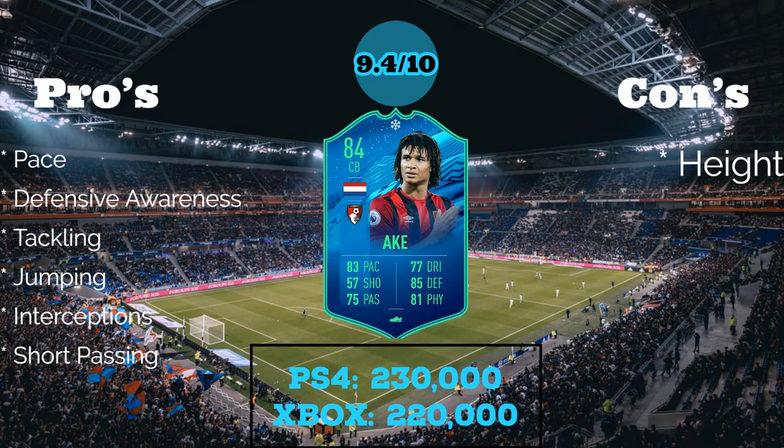Into the first pro — pace. He's got 83 acceleration, 83 sprint speed. I ended up putting an anchor on him just to up the pace, defending and physical quite a bit, so he's just an absolute beast. His defensive awareness I've listed as a pro as well — he's always in position to make interceptions and tackles, and obviously he's quick too, which you'd love to see. He's got great tackling as well — nine times out of ten when I made a tackle with him, I came away with the ball. In this FIFA that's actually quite a good stat, because when you tackle someone you expect to win the ball but that's not always the case. With this card he is very strong into the tackle.